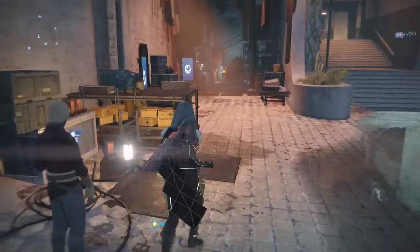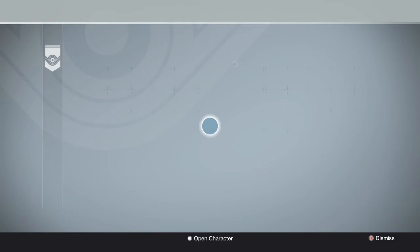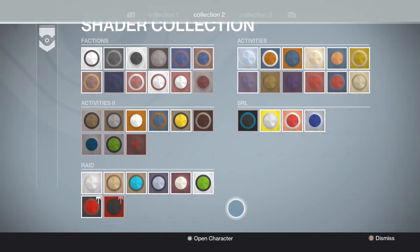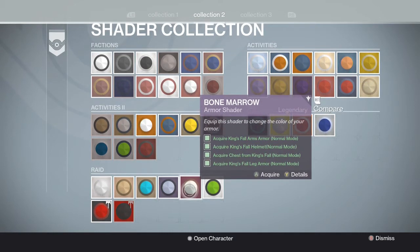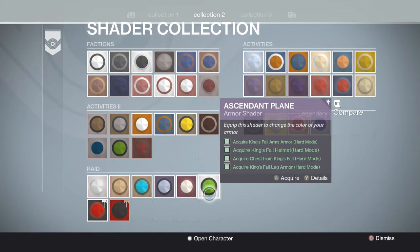The way you get this normal shader is basically just the same as King's Fall. To give you a quick example, you need to get the helmet, the chest, the legs, and the gauntlets — that's how it worked in King's Fall for both normal and hard.